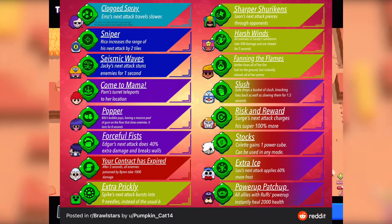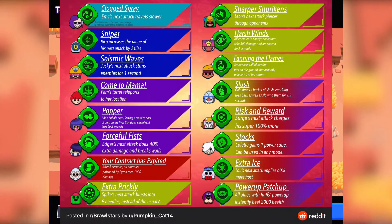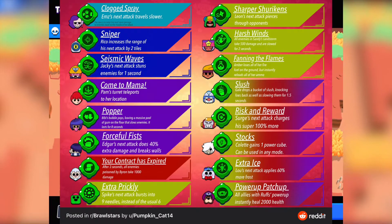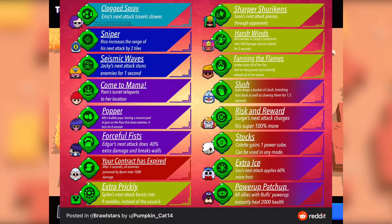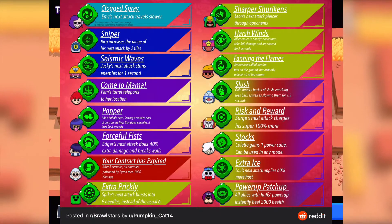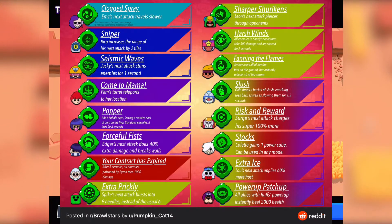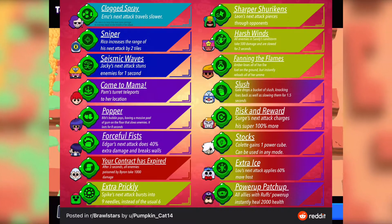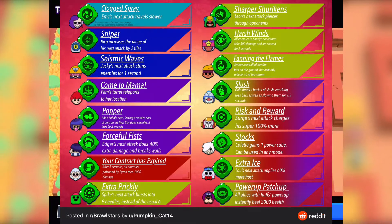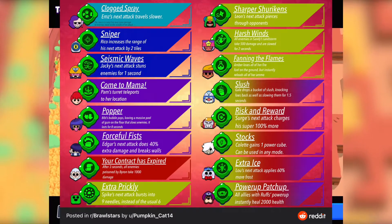For Byron, the gadget would be called Your Contract Has Expired, where after three seconds all enemies poisoned by Byron take 1000 damage. So normally poison deals around 300 damage depending on level, but when you use this gadget the poisoned enemy takes a burst of 1000 damage — really amazing.